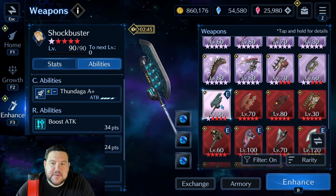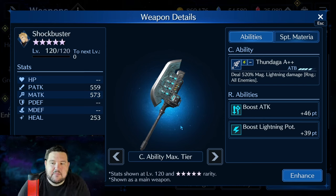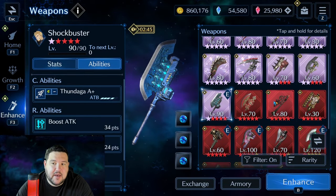Next weapon, Shock Buster, is noteworthy for being a sub-weapon. At OB10 here, you're looking at boost attack 46, boost lightning potency 39. This is great because once you've maxed out your physical attack, this sub-ability for boost lightning potency is still great if that's what you're building, but it matters so much more when you can also be increasing your actual attack stats simultaneously. For those reasons, I think Shock Buster is still a viable weapon to want to pick up.